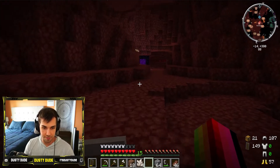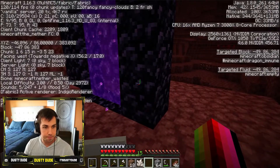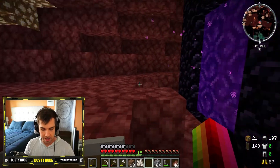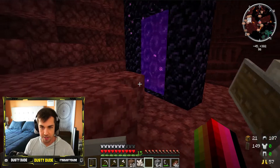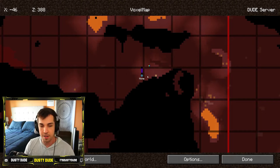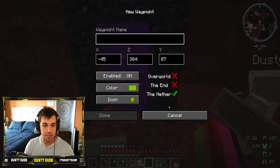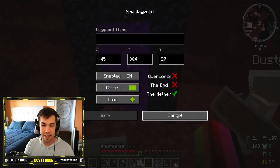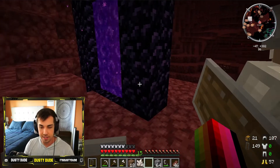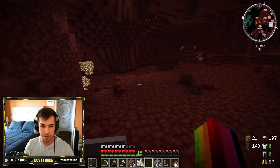There are certain things we want to look for, but first we need to take down our coordinates at the portal because it's really easy to get lost in the Nether. Press F3 and jot down your coordinates. If you're playing along with our mods, you can see our home is already marked on the mini map. You can add a new waypoint by pressing N and mark it as 'Nether portal' so you know exactly how to get back.